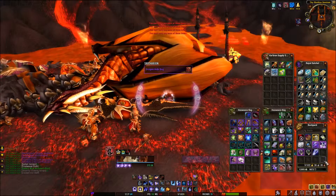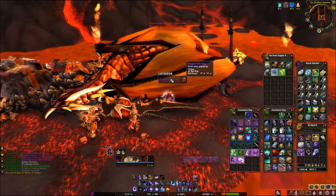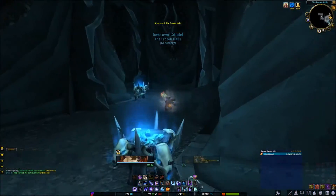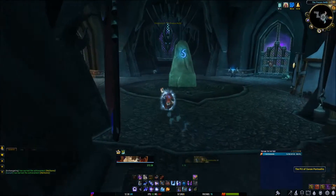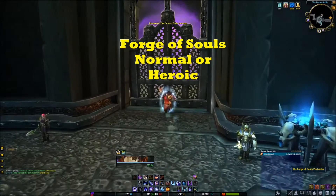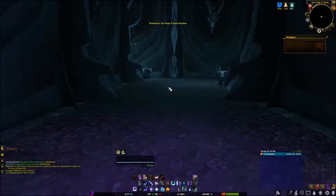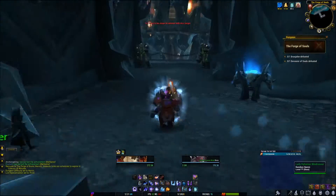The next zone we'll be heading to is the Forge of Souls, which is located in Icecrown on the west side of the Citadel. You just have to go through a little doorway — it's on the left side of all three gates. You can do this one on either normal or heroic; they have the same drop rate in both difficulties.